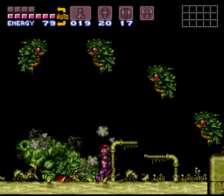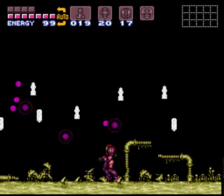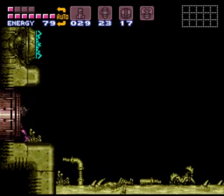That went way quicker than I thought. These guys come and collect their mother or whatever. Samus is a murderer or whatever. So anyway, that's Draygon, and for beating Draygon we get...